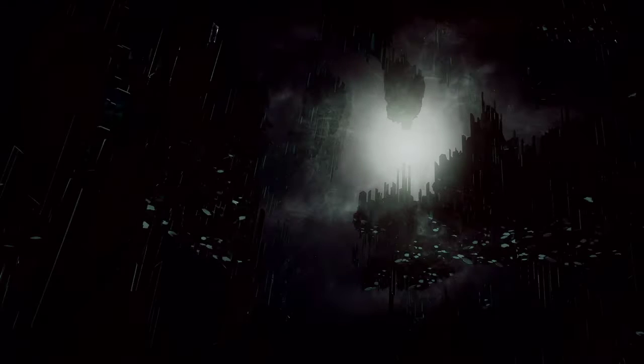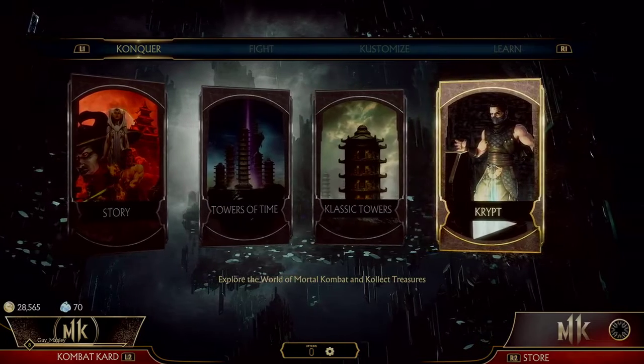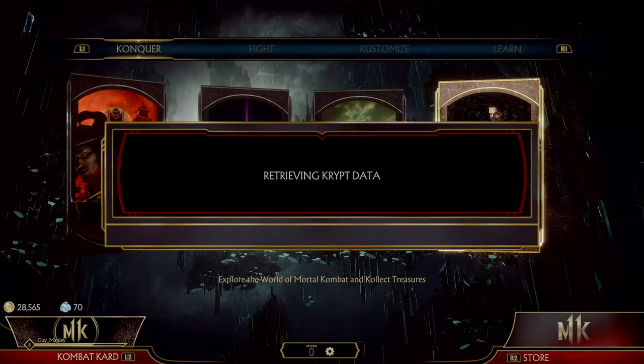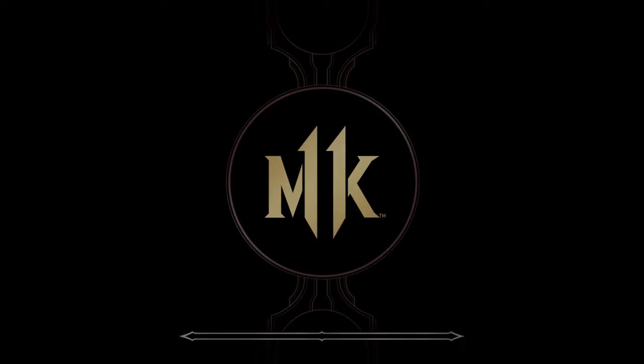There was a glitch discovered that allows you to unlock the character head spikes in the Krypt without having to fatality that character 50 times. I'm all for saving time, and if you're for saving time, check it out.